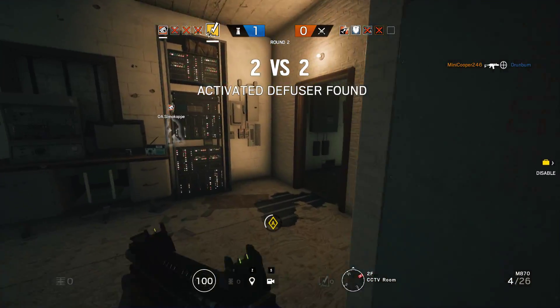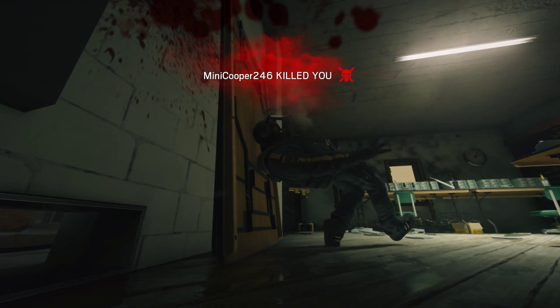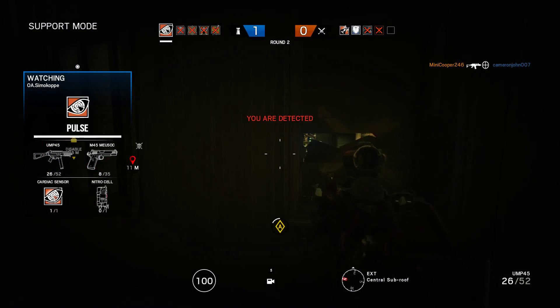Defuser located. Protect the bombs and disable the diffuser. One friendly remaining. You have been spotted by Heinkel. Fall back.